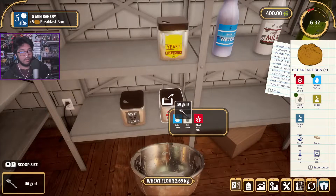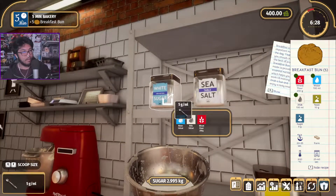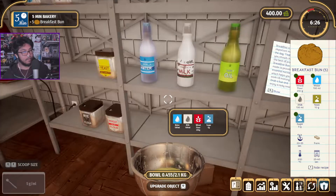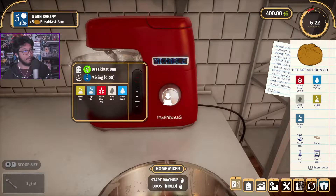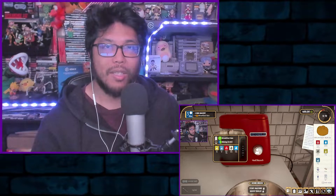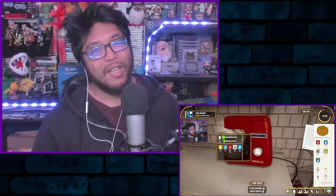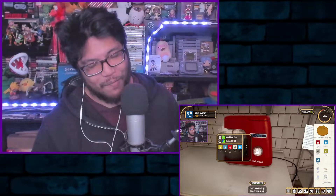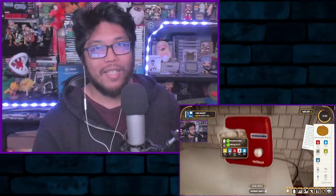You put all the ingredients into an automatic whisk. There's a button to manually speed it up and you can see how much time is left. Then you take it out, put it in the former, and do a mini-game of sorts to roll the bread into balls. You put the balls on a tray, put them in the oven, wait, take them out, put them in the basket, and put the basket on the delivery board.